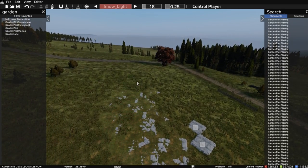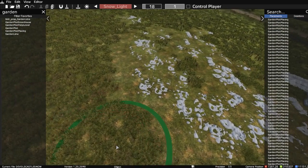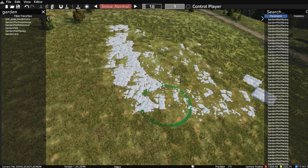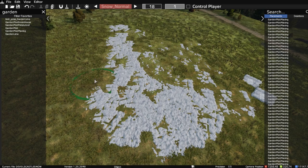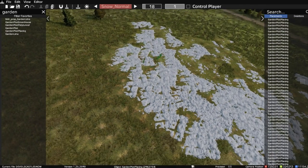We also have 'snow normal' — making sure the density is set to one. Snow light gives a light dusting of snow. The cool thing about using the brush method is it randomizes the snow plot placement as it paints them in. With snow normal you get thicker snow — just clicking and dragging, and by randomizing it you get away from the garden plot squares being visible.